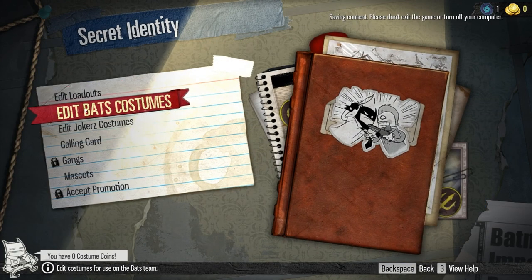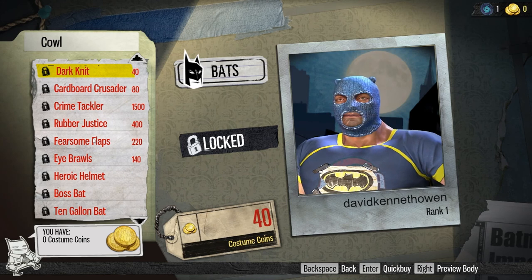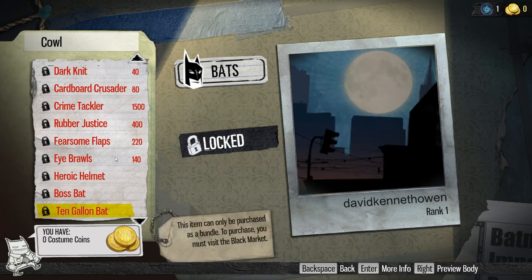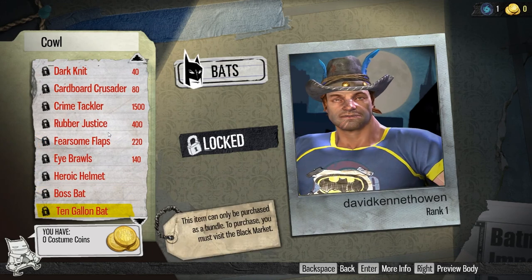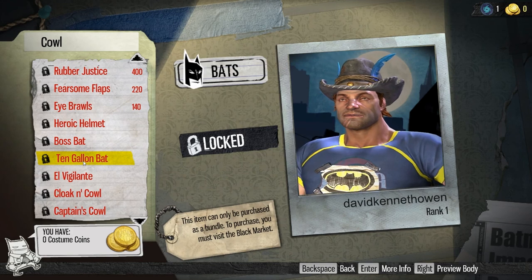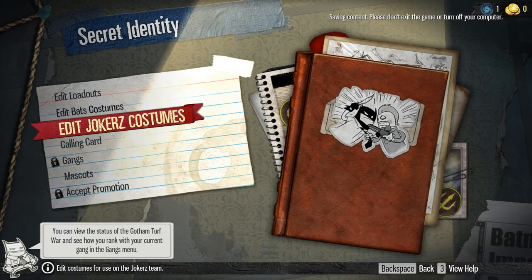So again, as a new player, what are you going to have in terms of Bats and Jokers costumes? Nothing — you're right. We've got the basic thing you're wearing right now and that's it. What you'll generally see with the split between what you have to pay real money for and what you can use in-game currency for is maybe a 60-40 split — about 60% in-game currency and 40% out-of-game. Most of the out-of-game stuff is bought in a whole costume pack, like the 10-gallon cowboy set. You'll unlock costume coins as you play and use those to unlock items, or spend your real money.